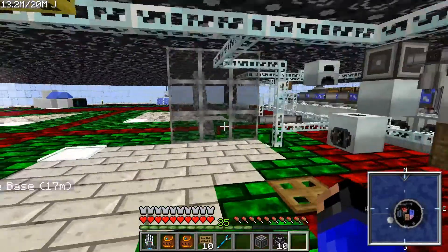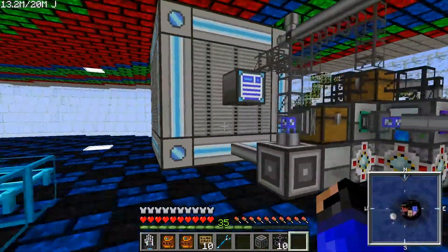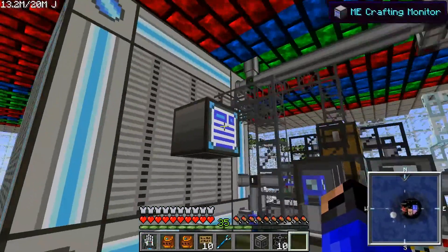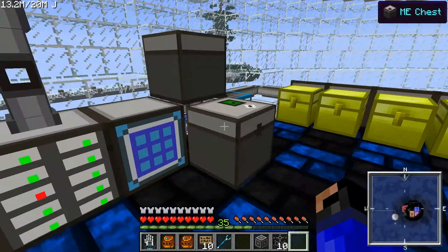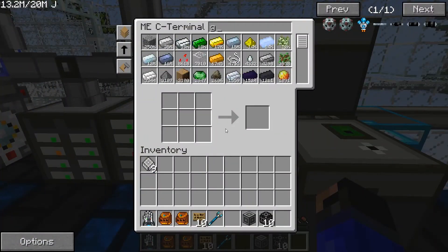You do, of course, need to have the whole crafting setup, which I have downstairs. This is my crafting section. For those of you who do not know, you right-click on this and you can see anything that's presently being crafted. I've got plenty of pulsating chipsets. How about gates?